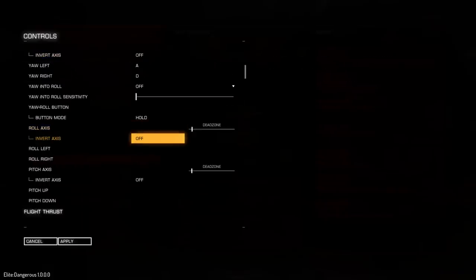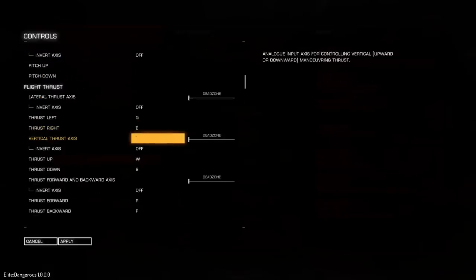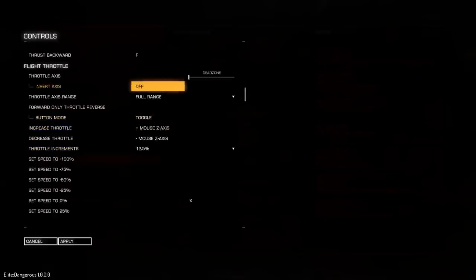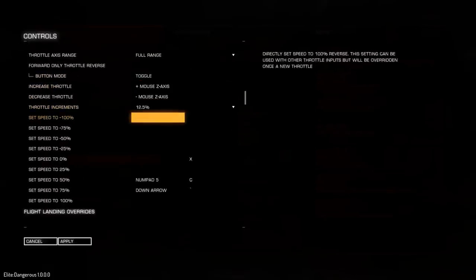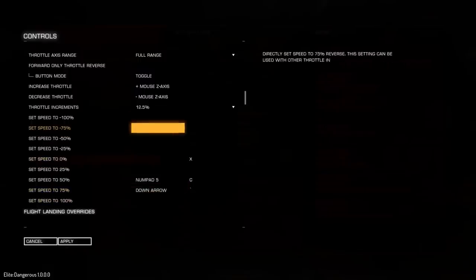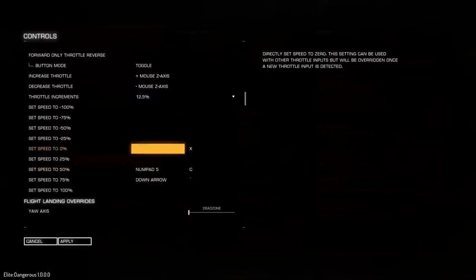A lot of you will be using joysticks but a lot of people will be using keyboard and mouse as well. Down here, if you come down to your flight throttle, you've got a bunch of stuff that says set speed to minus 100 to set speed to 100. Make sure that you're in the plus ones and not the negative ones, because I've made that mistake a few times.